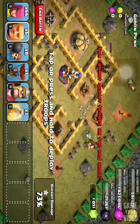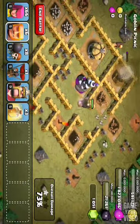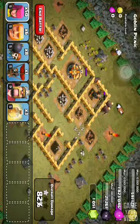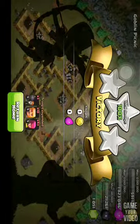To get rid of that wizard tower I'm going to send in two more giants. Just to hurry the process up I'm going to put some archers down to get the town hall. And that does it for this video — I am the beast, rolling out.